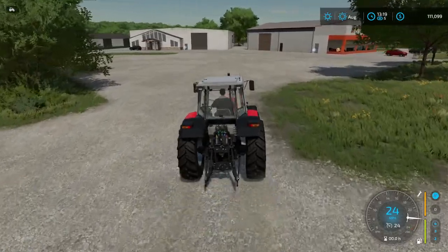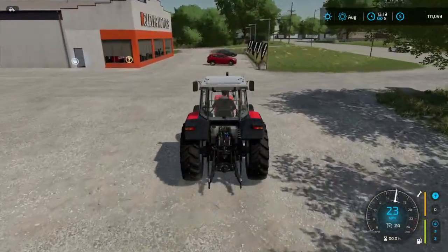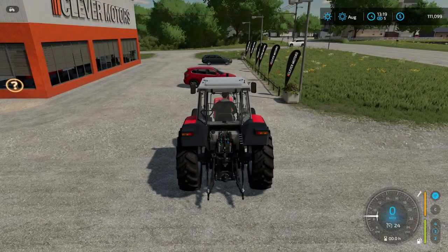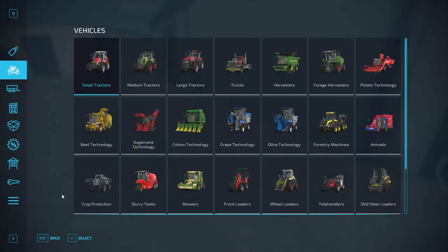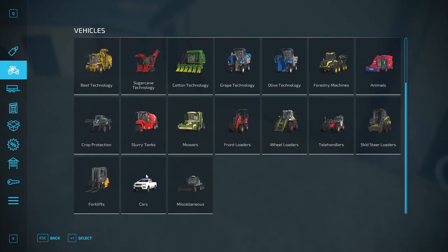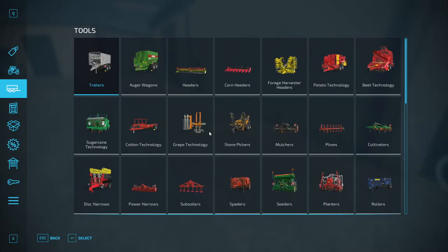We'll just turn here and pull up this way. We've got to get out of the path of the implement, but it should be right behind us. We can either hit P on the keyboard or come over here and have a look. Let's look over here at this one.